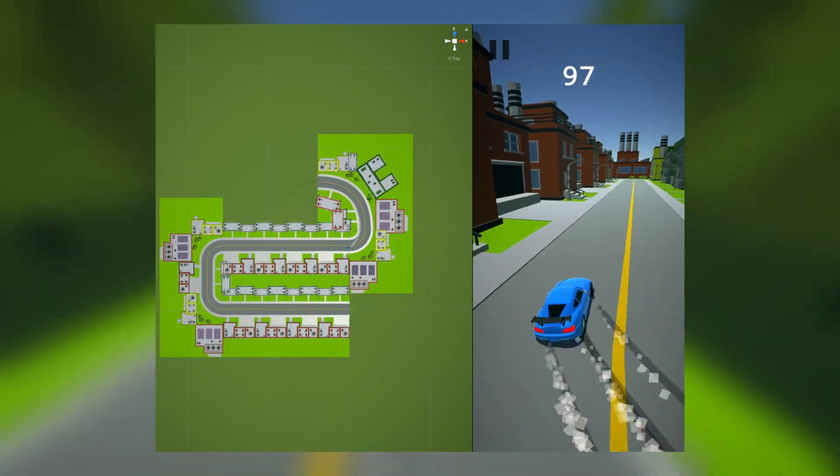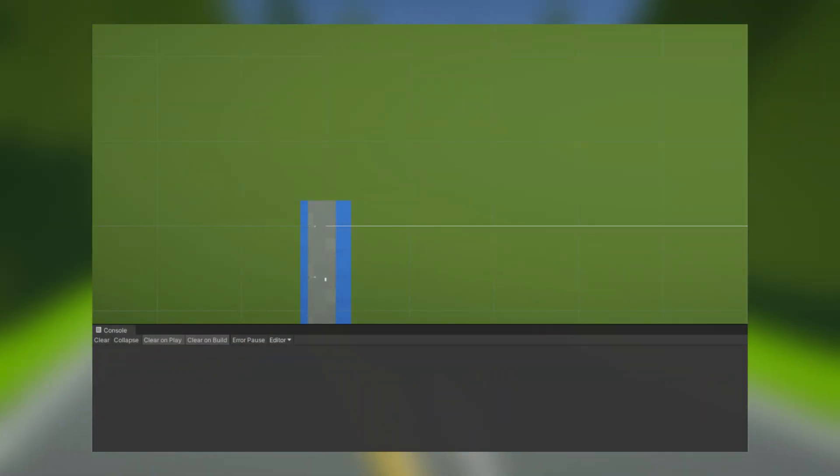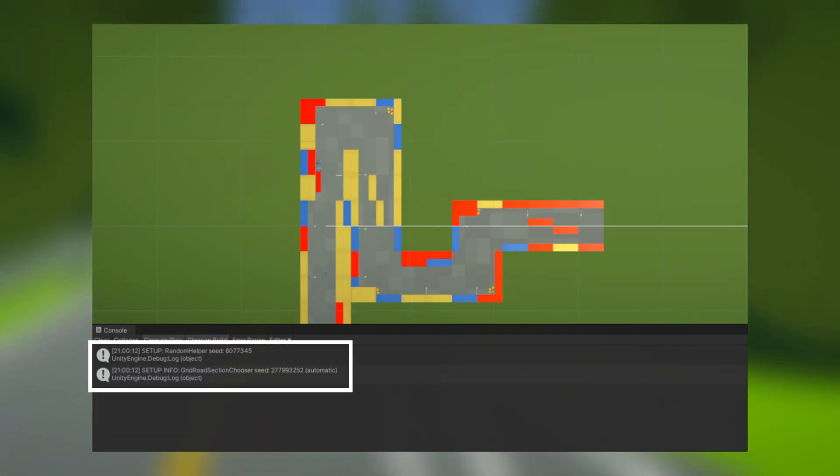To help debug issues with the road generator in the future, I made the generation depend only upon an initial random seed. The seeds are logged so they can be found in the error logs.